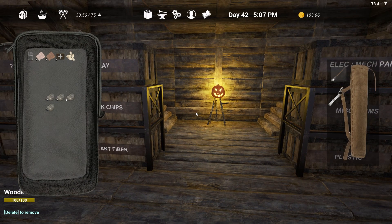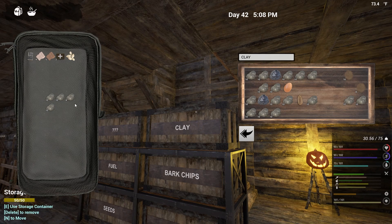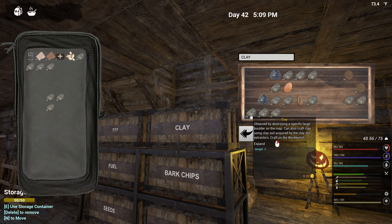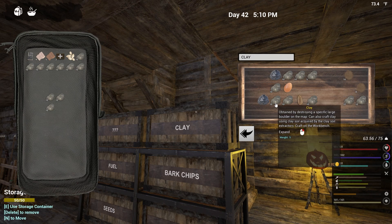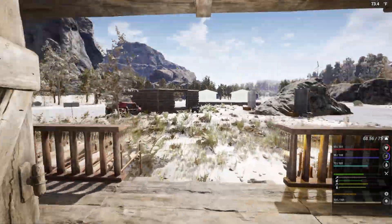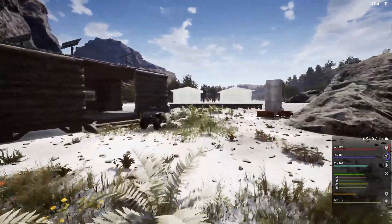Alright, so clay - counting out: 10, 20, 30, 40, 50, 60, 70, 80, 90, 100, 110. Am I right? Was that 110? We'll find out.